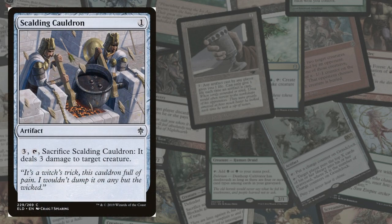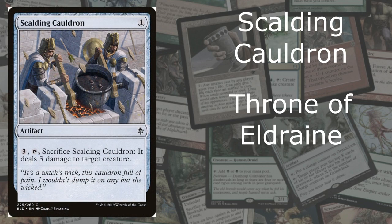And at number 7, we have Scalding Cauldron from Throne of Eldraine, and it is a common. I'm surprised this is a common, because this card is actually really, really cool. For 1 mana you bring it out, and then for 3 mana it says sacrifice it and deal 3 damage to target creature. By that time, when you have that 3 mana, that 3 damage will make a huge difference. I think this is a very good common. The flavor text says: 'A witch's trick — the cauldron full of pain. I wouldn't dump it on anyone but the wicked.' Really cool saying.